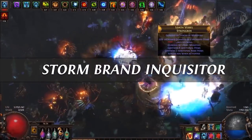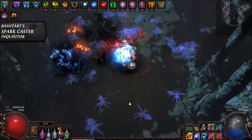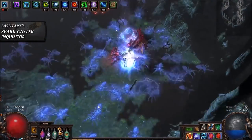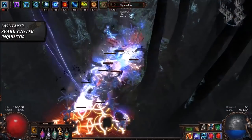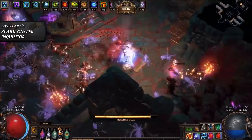The fifth and final build on the list is a Spark Inquisitor by Bashtard — another build I featured in the past, but which was also just buffed in the recent patch and deserves a revisit. Spark is a lightning projectile spell — when you cast it, you spawn unpredictable sparks that move around in the near area until they expire.